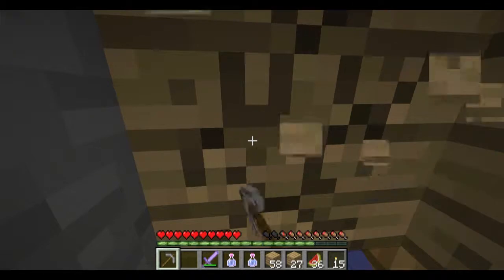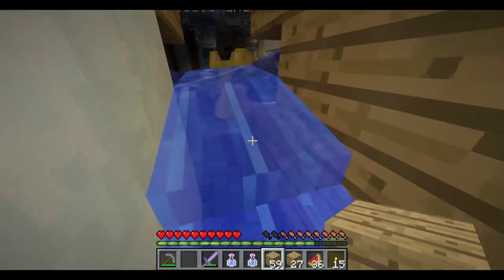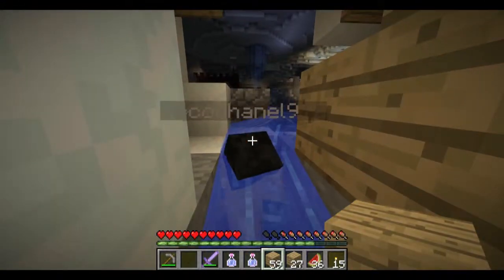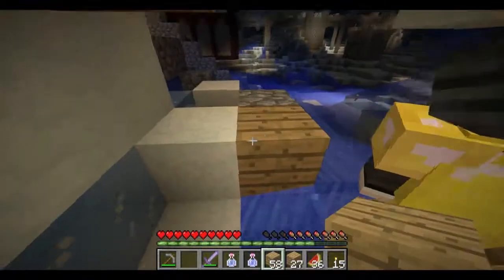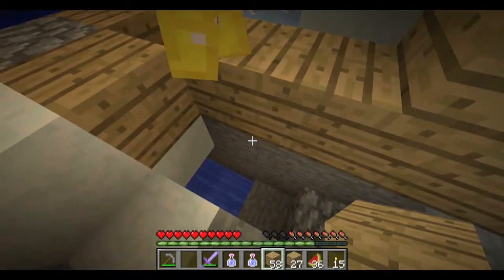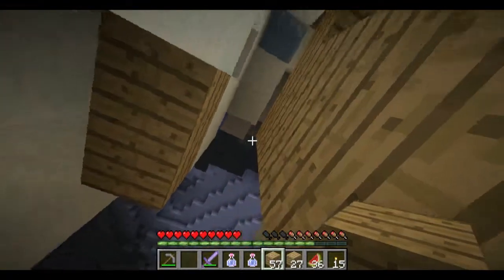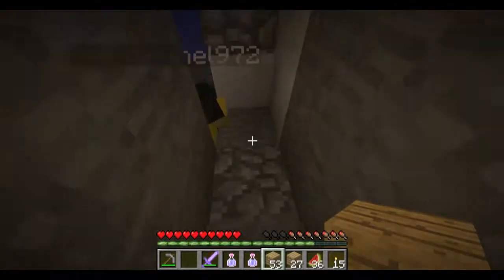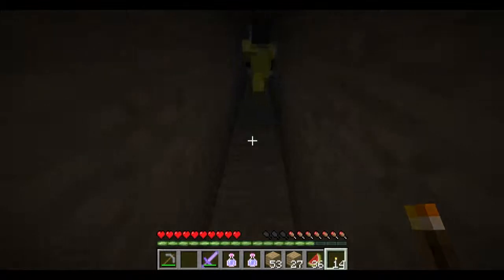I hate water — just putting that out there. That helps sufficiently. Yeah, just put a block right there, and then right where you're standing. Okay. Let's close this. Here we go. So now we have this tunnel.